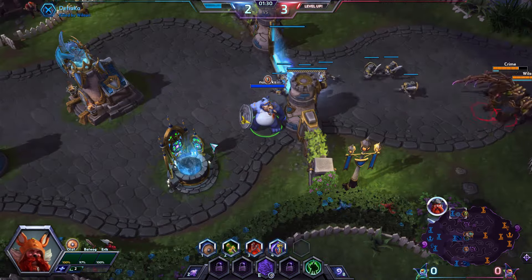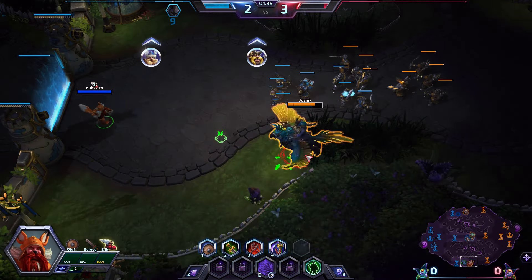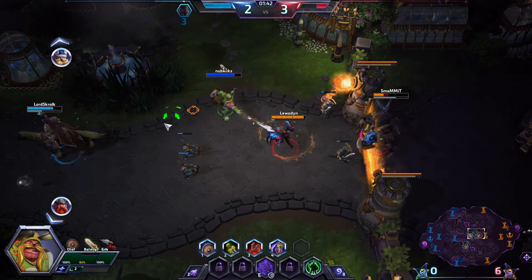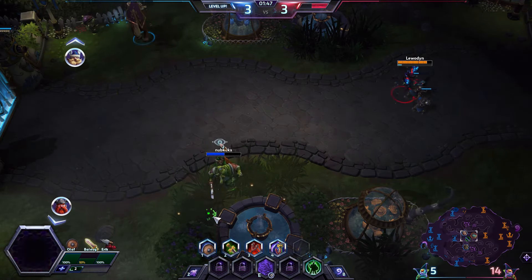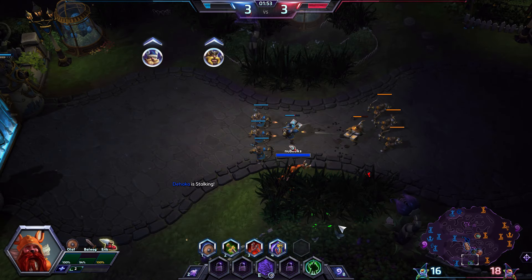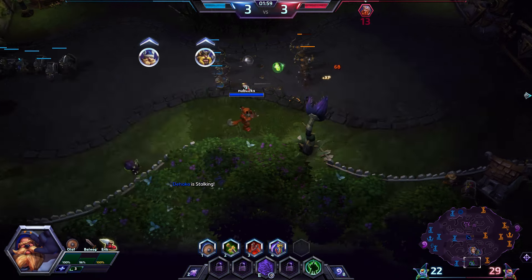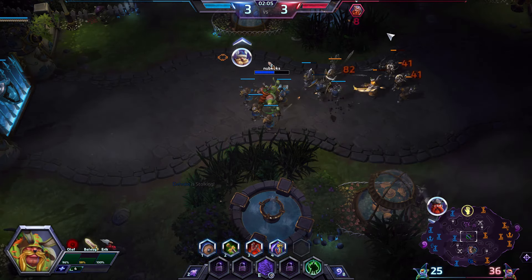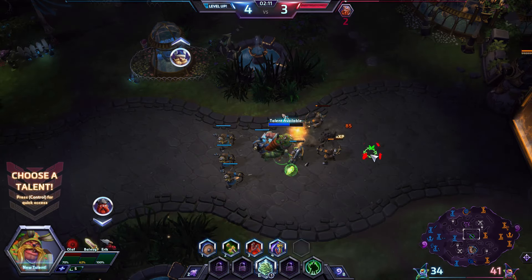There are a couple of heroes that are just going to wreck the Vikings. Falstad can just fly on top of one of the squishier Vikings, hit them with the hammer and the W — you can't see it coming. Same with Zeratul, Nova, and Tracer to a lesser extent. If you want to tab around quickly, you can use the 1, 2, and 3 keys: 1 is for Olaf, 2 is Baelog, 3 is Eric. Tap once to select, double tap to select and jump the camera to them. When you start taking damage, health pings will pop up on the minimap.